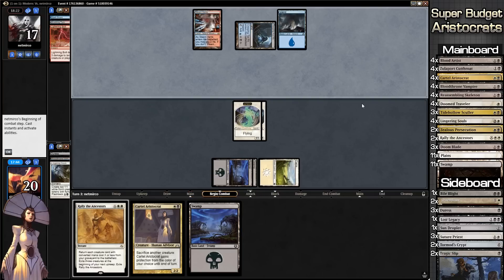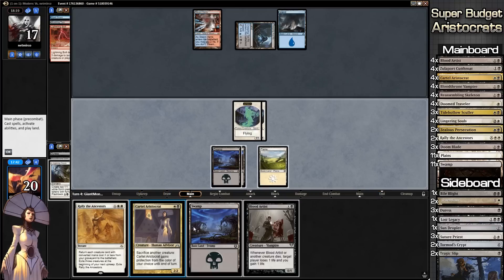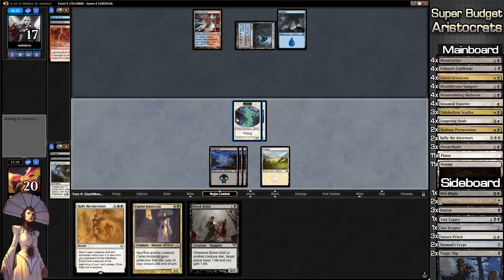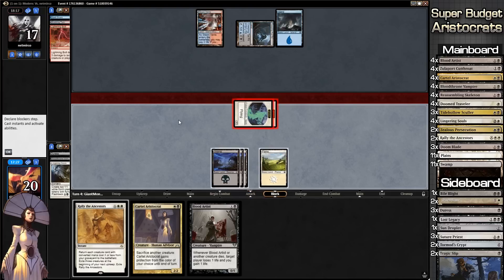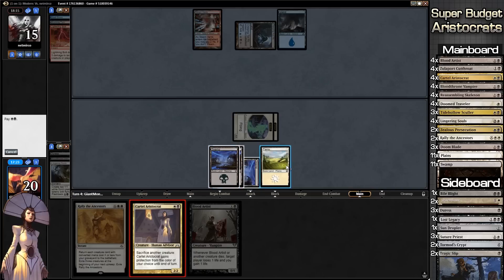Going forward on our turn, we draw a Blood Artist — that's always nice. Let's go to combat, begin combat, swing with everything. Our opponent isn't going to bolt anything — he's going to take the damage. What would we rather have countered? We'd rather have our Aristocrat countered. Does he have counters for it?